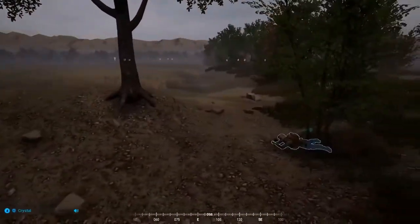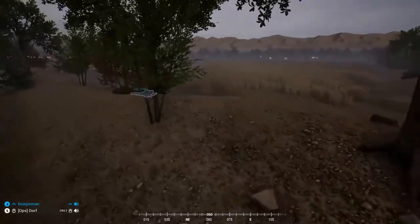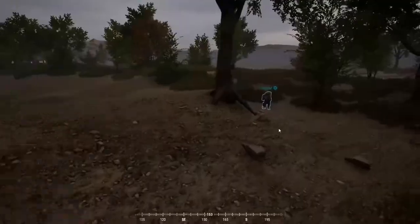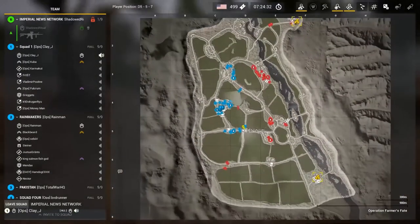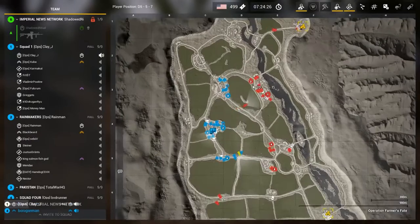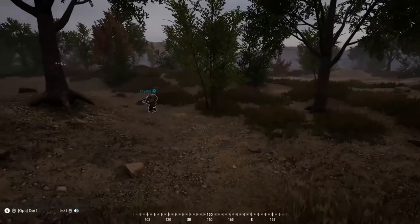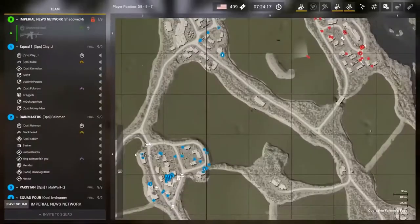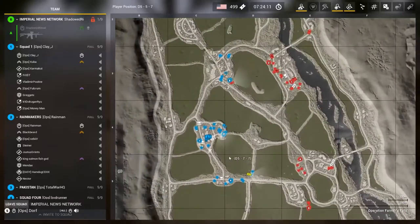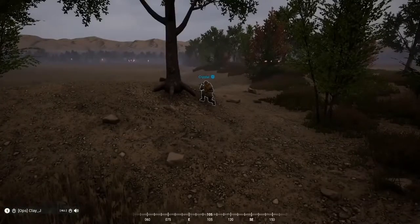Maybe not the best idea to have the medic up on the front. What's your defense set up like — razor wire, sandbags? Compound C455 — I have three guys, that's pretty good. I just told them to put it wherever they see fit inside the compound. There should be eight riders on the map — eight, nine. Are you opposed to me sending a buddy team west to the compound on C447?